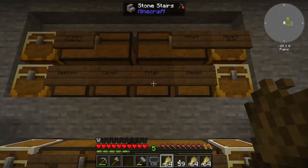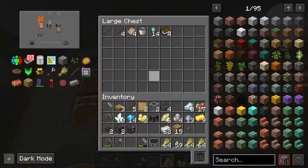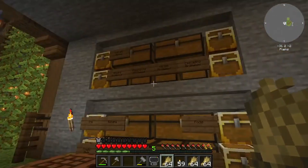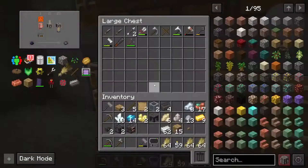Eh, hindsight's 20-20. The chest labeled stone is any kind of stone — sand, dirt, gravel, dust — anything that can come from stone in there. You have a tools chest.